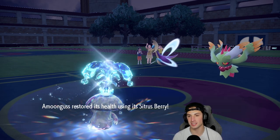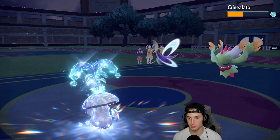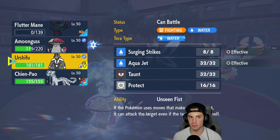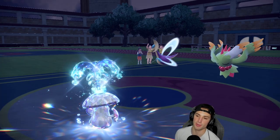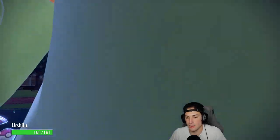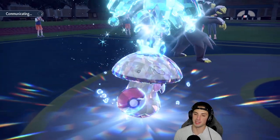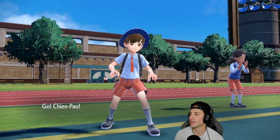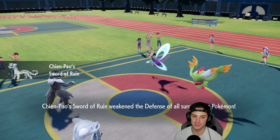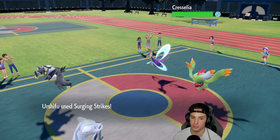Now it's time to bring in Urshifu and hard swap Amoonguss for Regenerator HP recovery, then bring in Chien-Pao — since Fluttermane is going to be asleep I just want to do big damage on Cresselia. Surging Strikes chunks it up. We hard swap and get Regenerator HP back. We bring in Chien-Pao — Cresselia wakes up unfortunately. Surging Strikes does about half to Cresselia. Fluttermane was asleep as expected. They go for Lunar Blessing — bringing Cresselia up to enough HP to survive another Surging Strikes — and waking up Fluttermane.